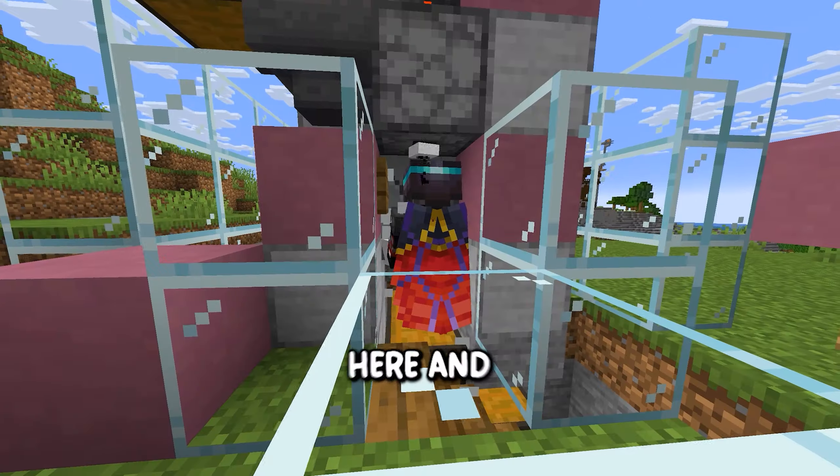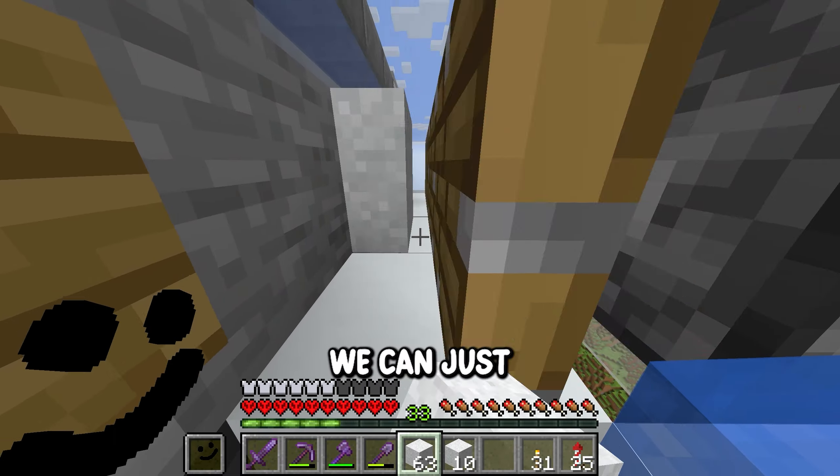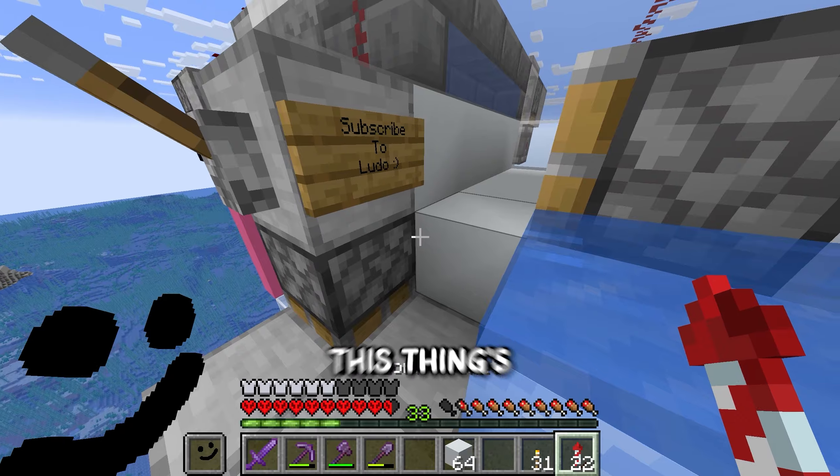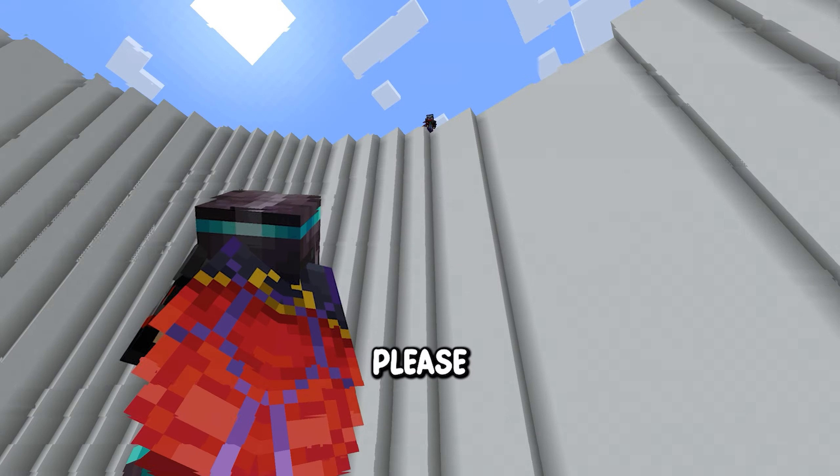Now we have concrete powder but we need concrete — this isn't working, so let's spend the next two hours building this concrete converter. Now we can just AFK here for like 15 minutes and boom, it's all done. This thing's amazing. And look at that — he has it all dug out, good job Ludo.